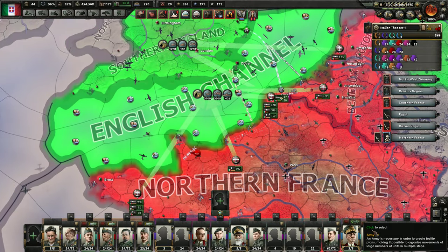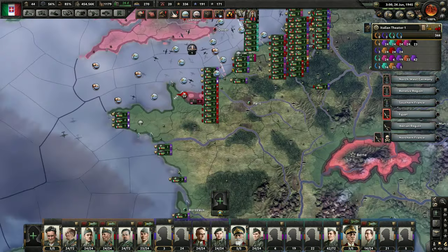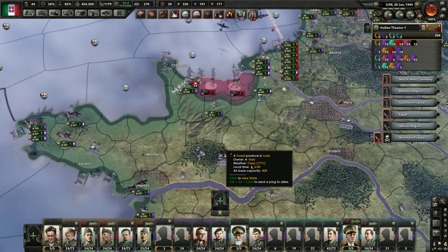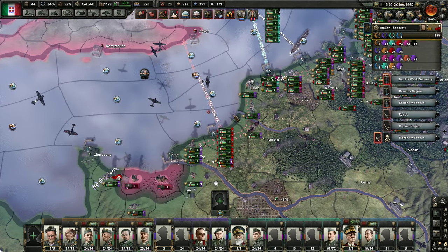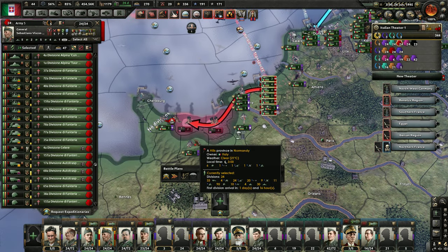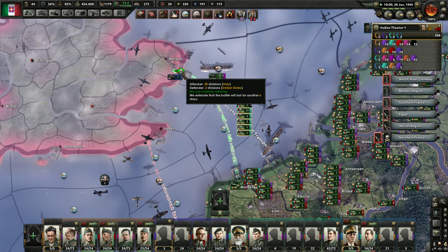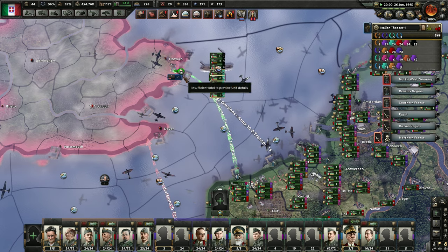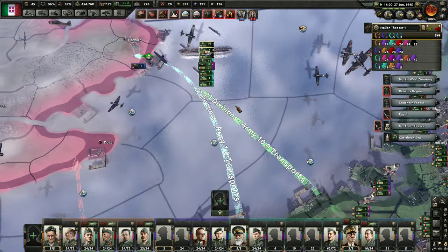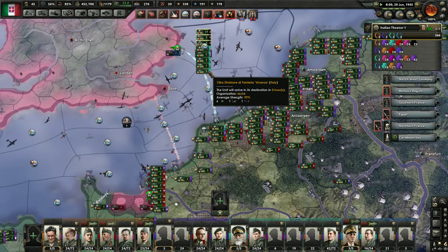I mean they could even invade down here, I don't really care. I've got a lot of troops I could pull from Spain to help. It looks like they were successful, so I'm going to have him come down and deal with that. As soon as we get a foothold here, everyone else comes across. I think that's all we're going to need to take the British Isle. We'll see.